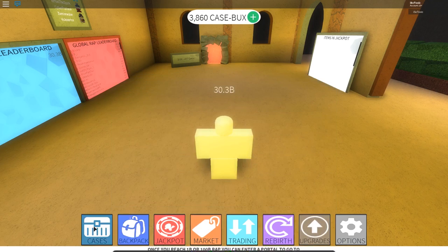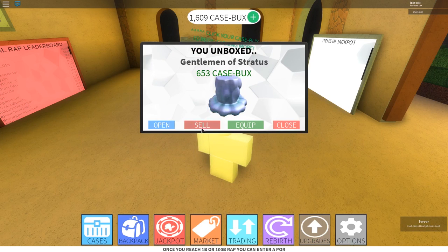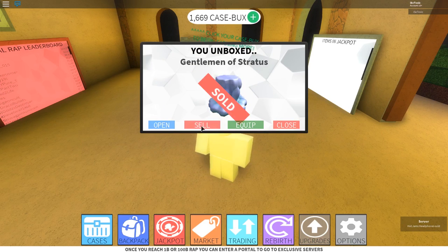So what I want to do is go to Cases, Common, Open. I don't have enough for anything else, so let's just open. See, that's normal profit. That's 600, so that's a loss.